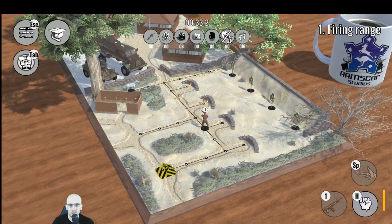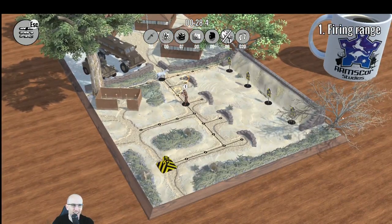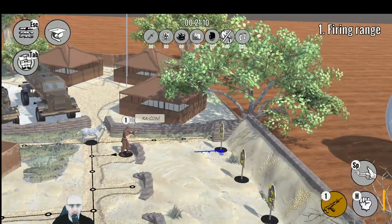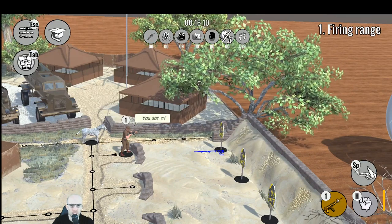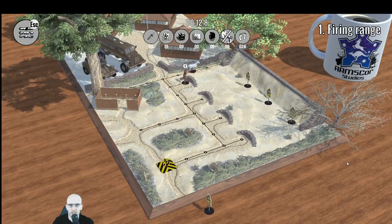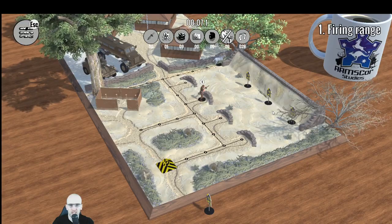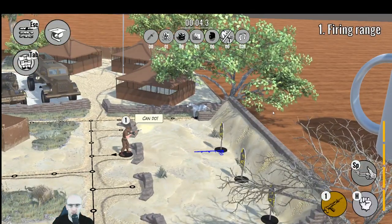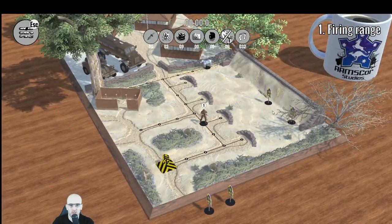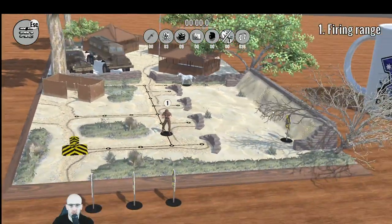I want to go for the extra coin. Armscore studios — big mug, let's go. So this is actually on a coffee table maybe. Can we fire? What's fire? Target eliminated! And we've got 12 seconds left before we fail this level. I just might get zero points for that.